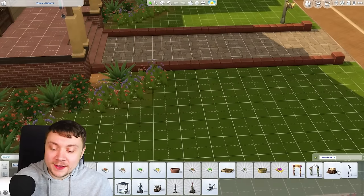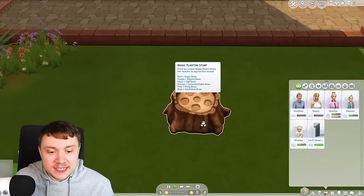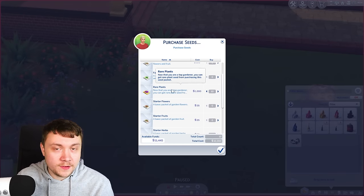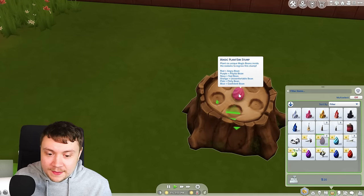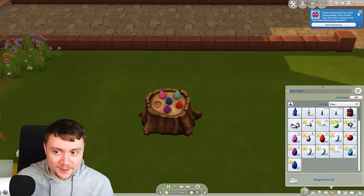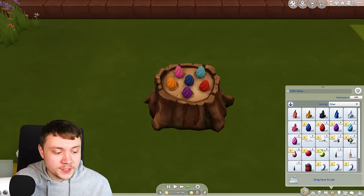The next base game object you've probably never used is the magic plant sim stump. This one requires gardening skill level 10, which I'm cheating because I can't be bothered to do it properly. To make it work you need to gather magic beans — there are different colored ones depending on moodlets. Using a computer you can purchase rare plant seed packets. I opened loads and got a flirty, confident, angry, sad, and playful magic bean. I was missing one more so I cheated it in — the orange uncomfortable one — and now we can water the stump.